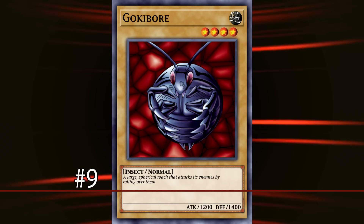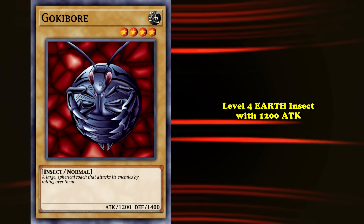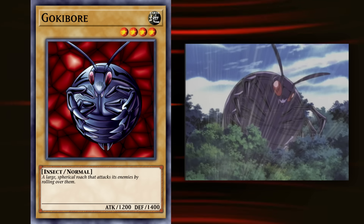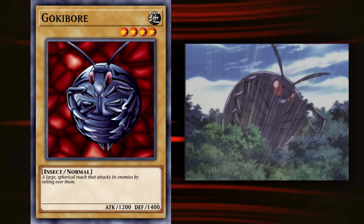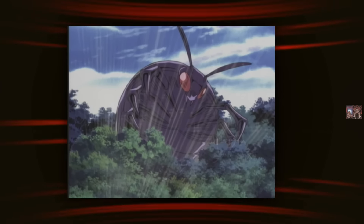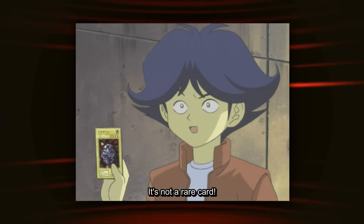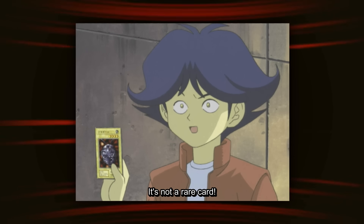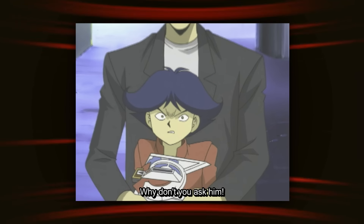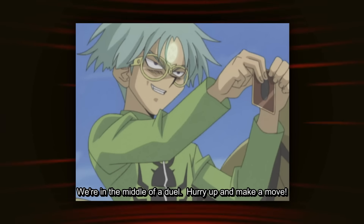At number 9, we have Gokibore, who almost acted like a calling card for Weevil Underwood. Gokibore is a level 4 Earth Insect with 1200 attack due to its ability to roll over enemies with its round and spherical body. At first, Gokibore was a somewhat insignificant part of Weevil's insect army used against Yugi during the Duelist Kingdom arc, and was easily dealt with after Weevil's field was wiped by a well-timed Demotion Force. While this was the only time Gokibore was actually used in a duel, like any good roach, Gokibore infested the anime, reappearing so often that Weevil was more than willing to trash it — being the supposedly rare card he offered to sneak Parasite Paracide into Joey's deck.